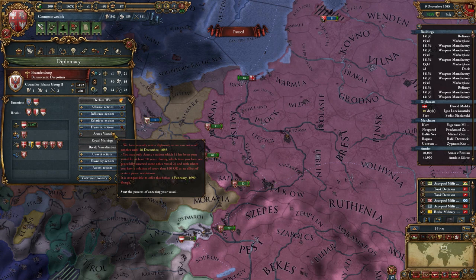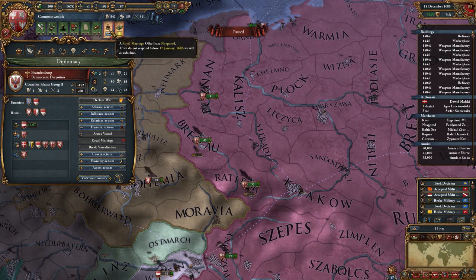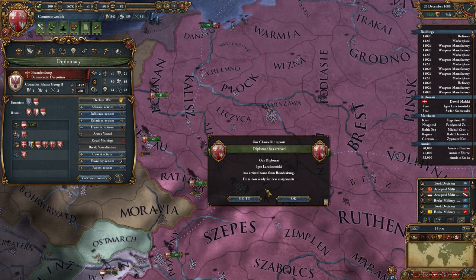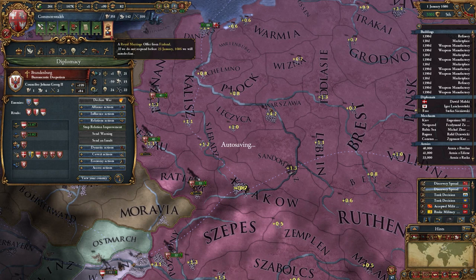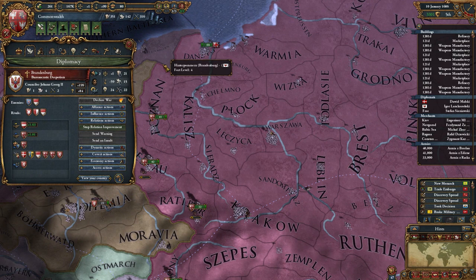Let's get started, this will definitely take a while. I need to wait until 28th December apparently. There are requests for military access and a royal marriage offer — royal marriage with Novgorod, I'm actually fine with that. I'm waiting for 28th December just to start the annexation. Now it says 4th February, that's weird. I guess I should just improve relations a bit more. Royal marriage offer from Finland — I can accept that, it always gives me slightly more legitimacy over time.